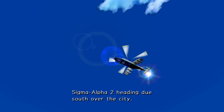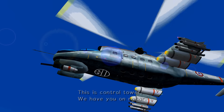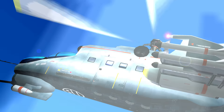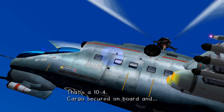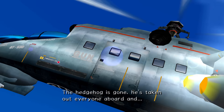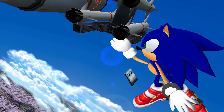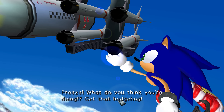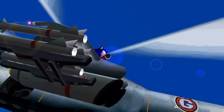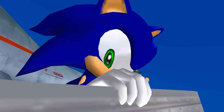Sigma Alpha 2, heading due south over the city. We're on route. Everything's a go. This is control tower. We have you on radar. Report cargo status of captured hedgehog, over. That's a 10-4. Cargo's secured on board — the hedgehog is gone! He's taken out everyone aboard! Freeze! What do you think you're doing? Get that hedgehog! Talk about low budget flights. No food or movies. I'm out of here. I like running better.